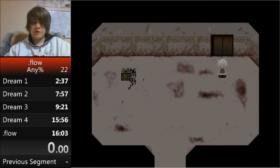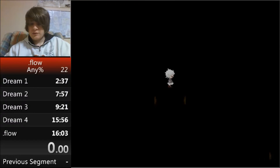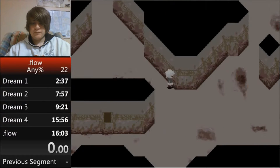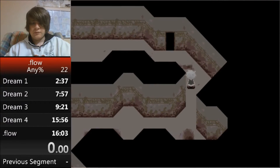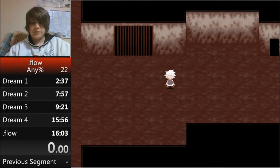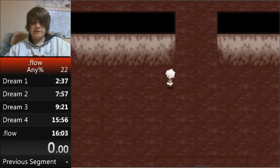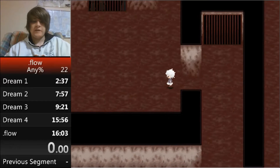From the elevator go to the decaying art gallery and then to the prison. The fastest route for the prison is left, straight down, and then as soon as you hit this point go up and then left.